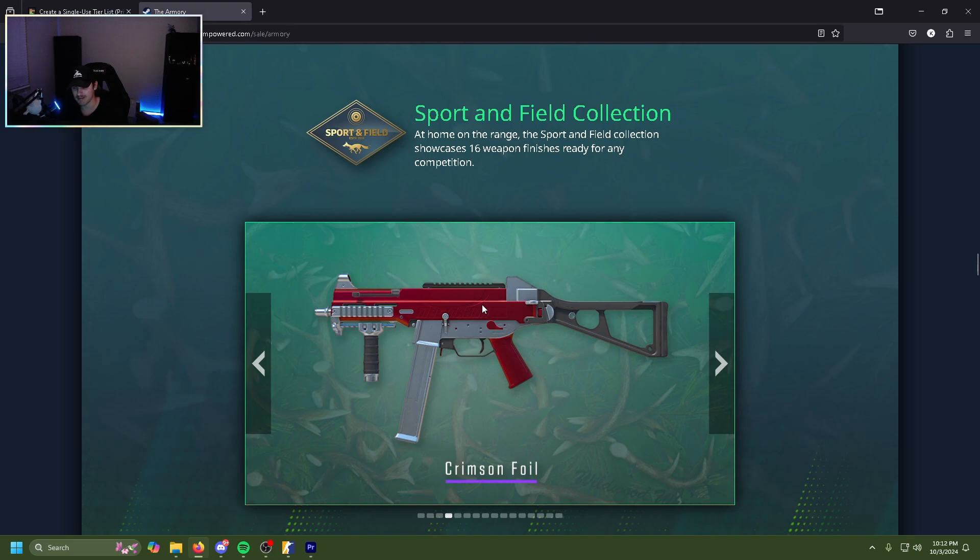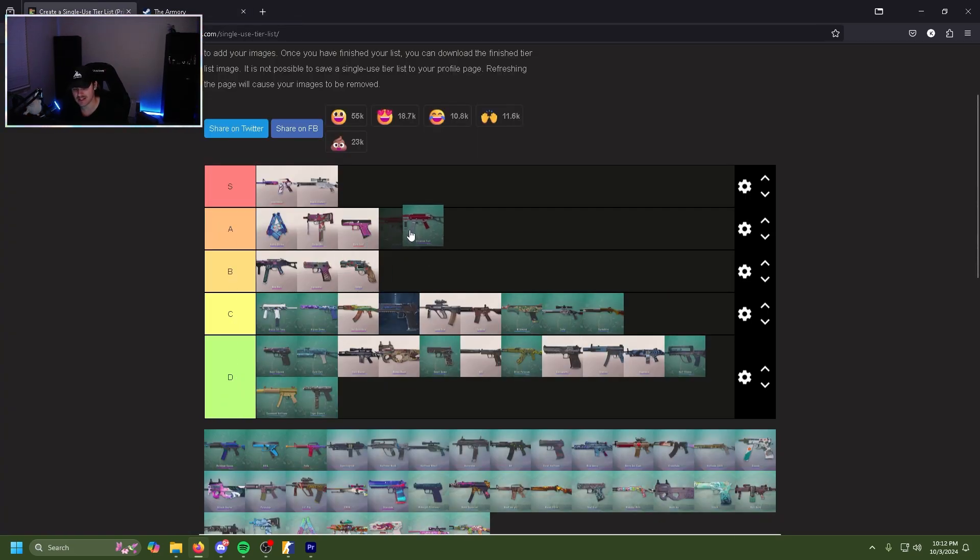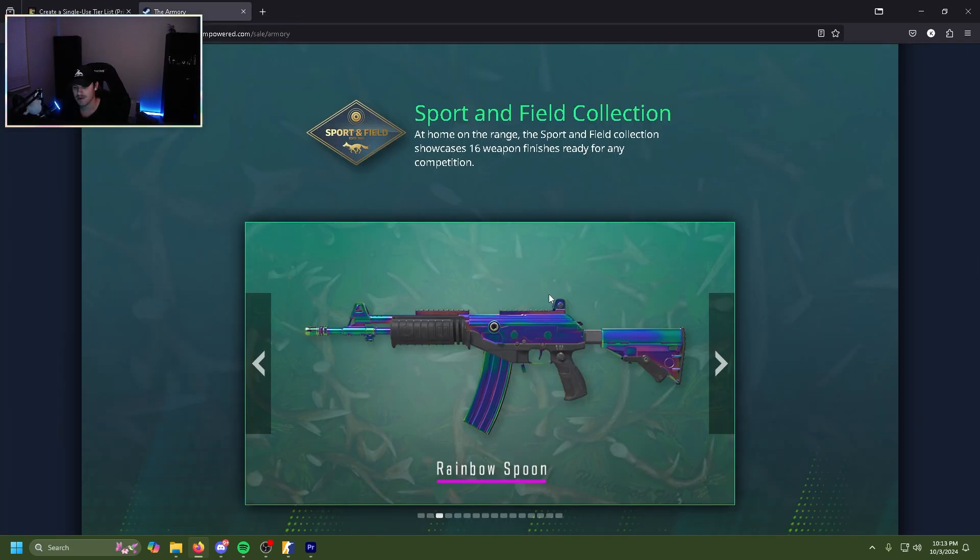The Crimson Foil is actually really cool. It starts off red but in game it swaps — it changes from red to like a goldish orange. It's actually very nice, very cool, very awesome. A tier.